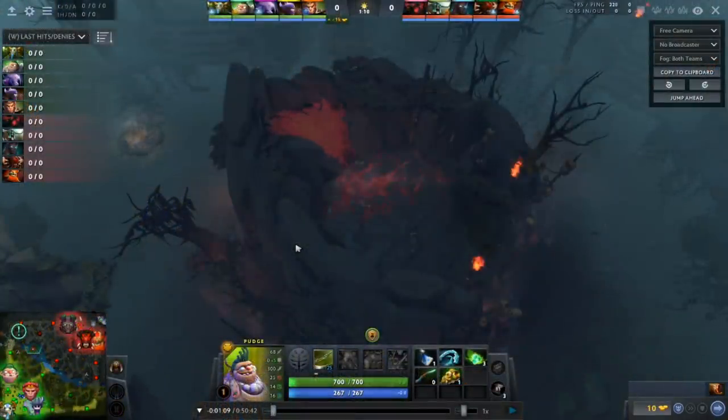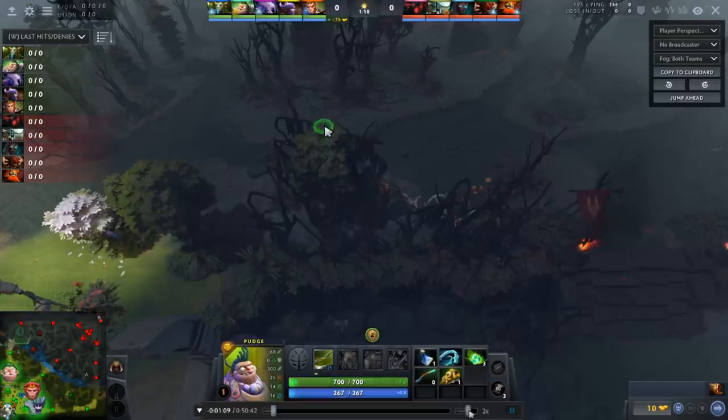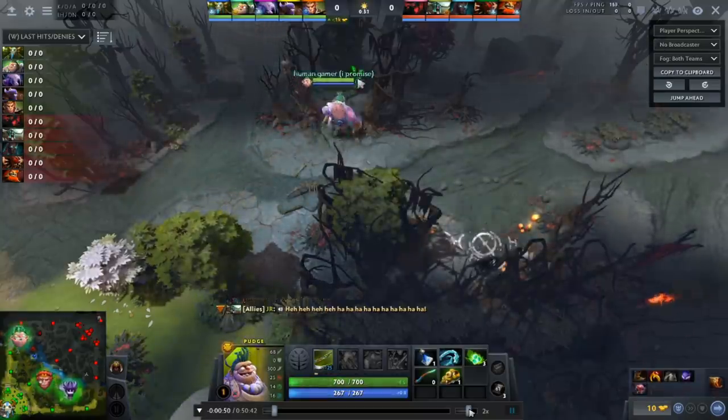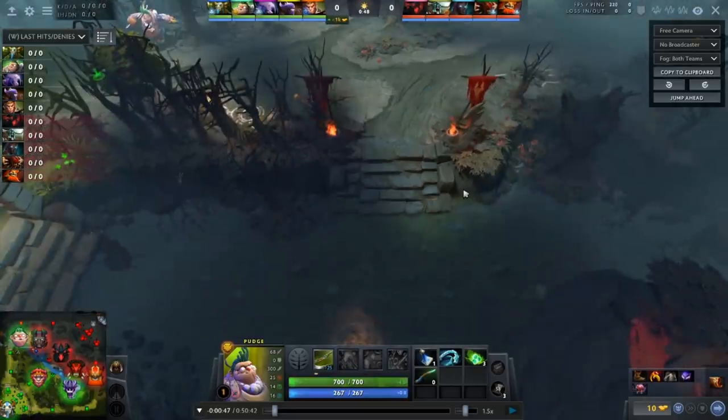The next trick is something I saw in a European pub where a Pudge spammer hooked somebody into the Roshan Pit at level one and got a kill using the Roshan bash. I didn't have that replay but thought it looked hilarious, so I gave it a try in one of my own pubs. I ran to the typical offline ward spot and placed a ward giving me vision of the high ground area, assuming anyone I'd hook would be coming on a trajectory down toward the rune.